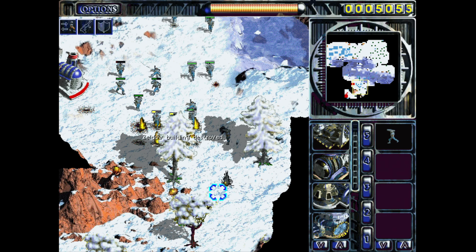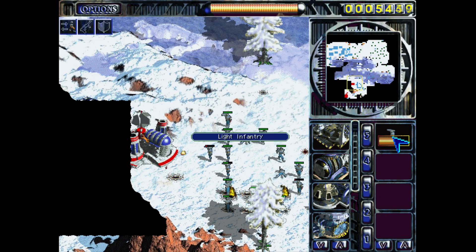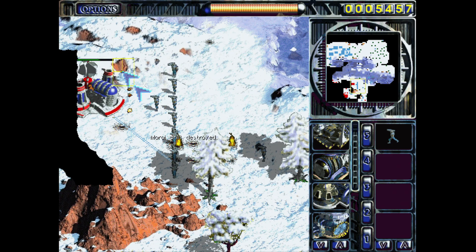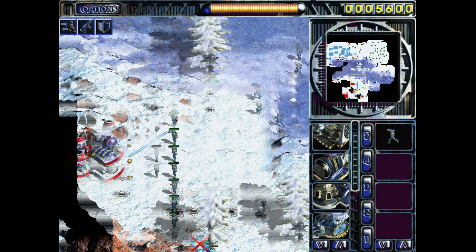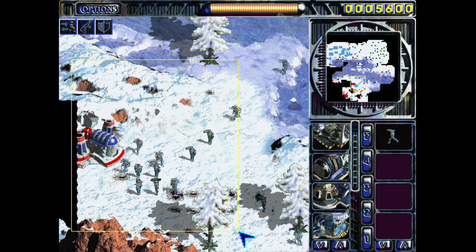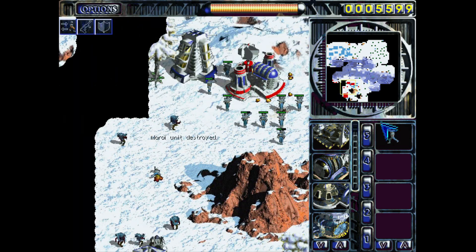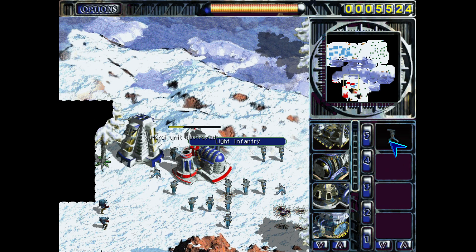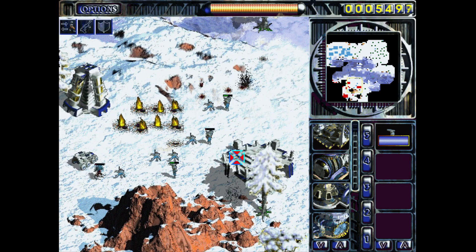Now half of these guys can't even participate here because there's not enough space. But slowly but surely we're blowing this up, and half my army is going down in the process — but that's the price you pay, very slowly withering down this building. We really want to blow up this power plant here, which is going to kill most of these guys, but that's the price I'm going to pay.